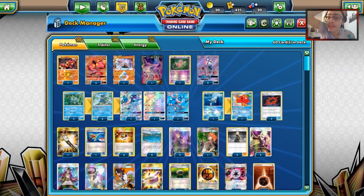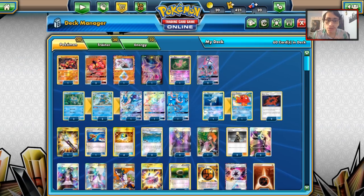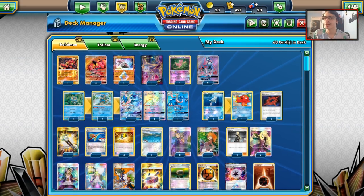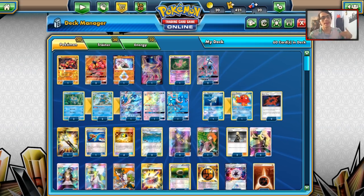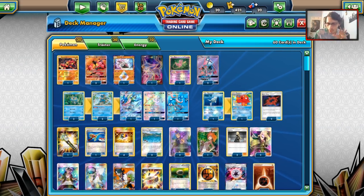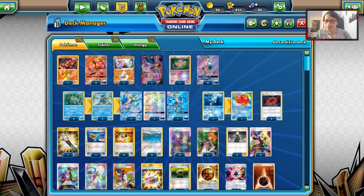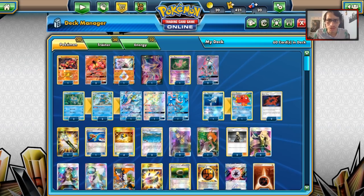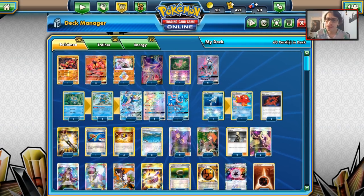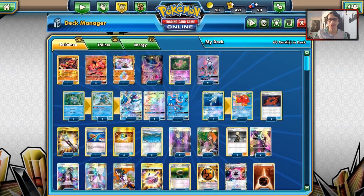Welcome back to another PTCGO Forbidden Light video. Today we're taking a look at Buzzwole/Greninja, aka the new Landybats, the new Landers Crobat deck - sort of. This is probably not the worst deck ever, but it's certainly lacking in potential. This deck has a lot of issues, but we're going to try it out and see if we can have some fun with it today and see if it's a decent rogue.